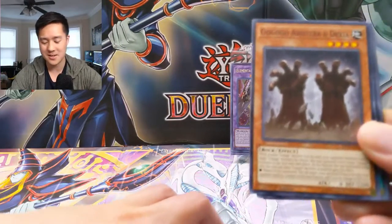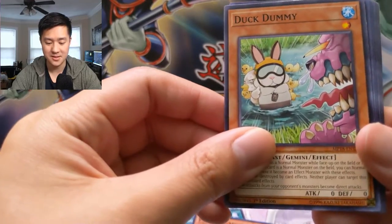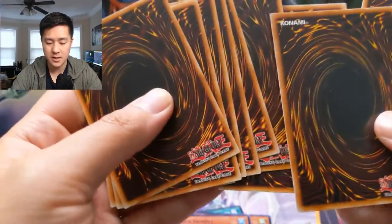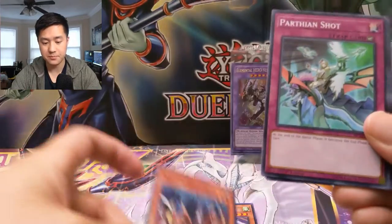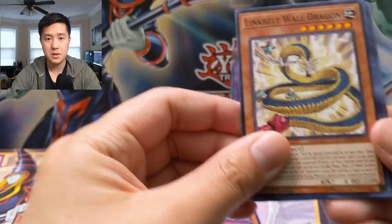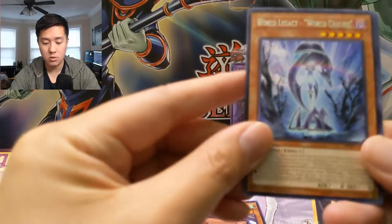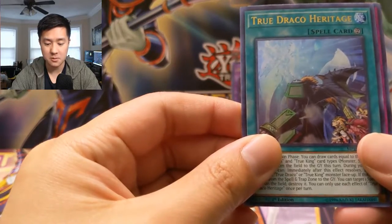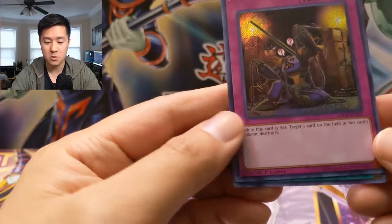Dark World Brainwashing — we're on to our last pack already. These megatins do go super fast. Burning Bamboo Sword, FA Sonic Meister, Duck Dummy — interesting — and then Goki the Great Ogre. For our last pack we got Parry Knights, a model — oh nice, that's the first time we pulled that! Soldier Dragons, Partheon Shot, Link Belt, Wall Dragon, Hackworm. Super rare: Goki the Great Ogre, World Legacy, World Chalice for the rare, and True Draco Heritage for the ultra.